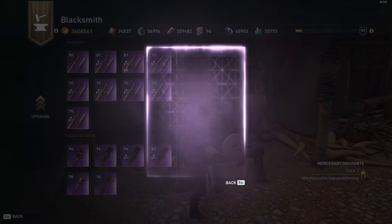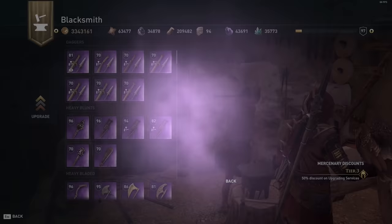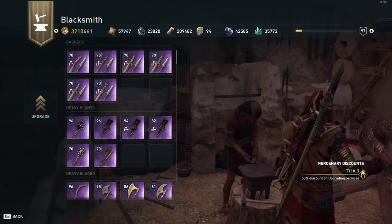Your gear perk levels only upgrade every 10 levels anyway — on level 11, 21, 31, 41, 51, 61, 71, etc. If you can wait and save your upgrade for your gear every 10 levels, you'll be set up to have more materials in the long run.